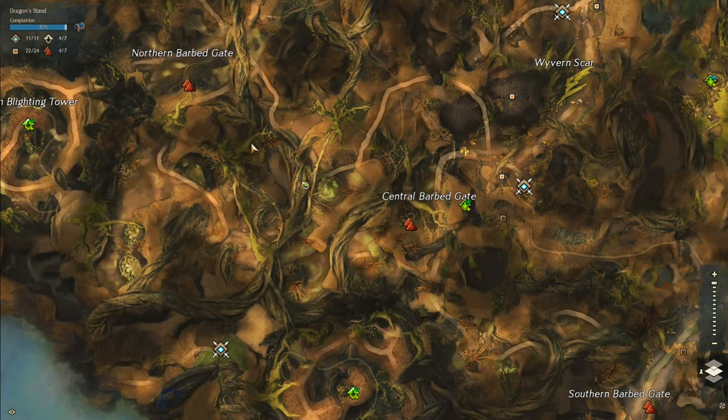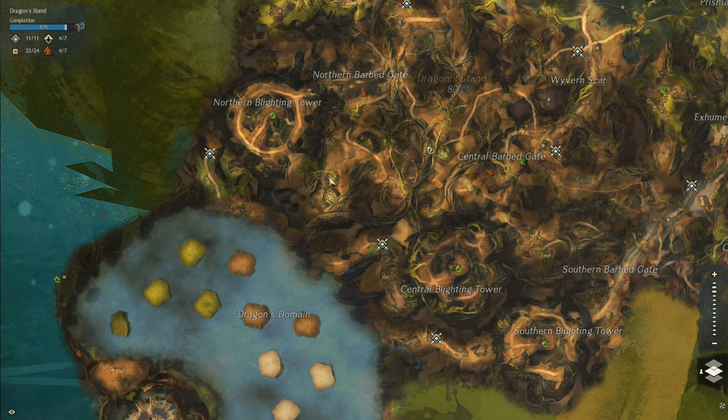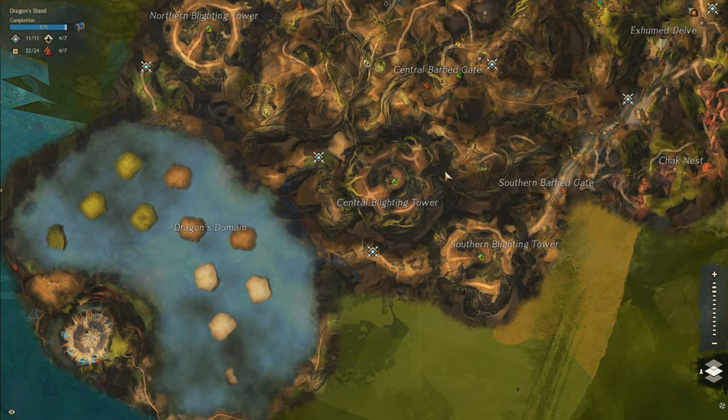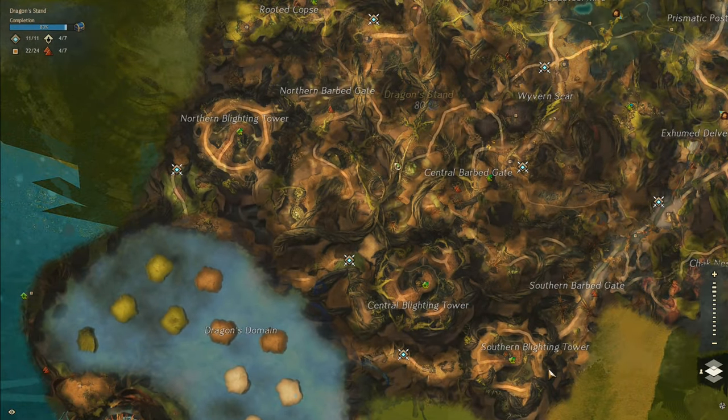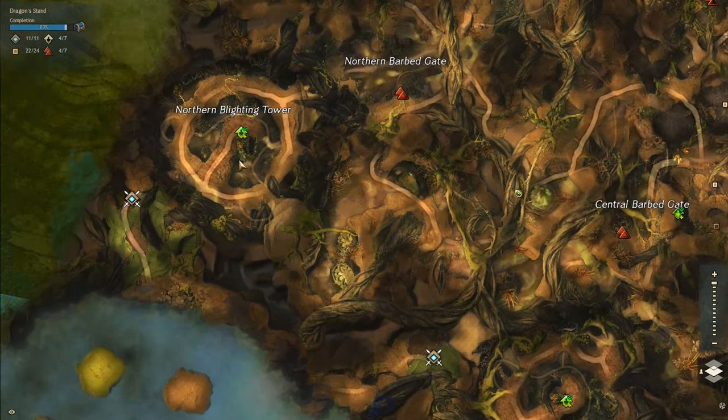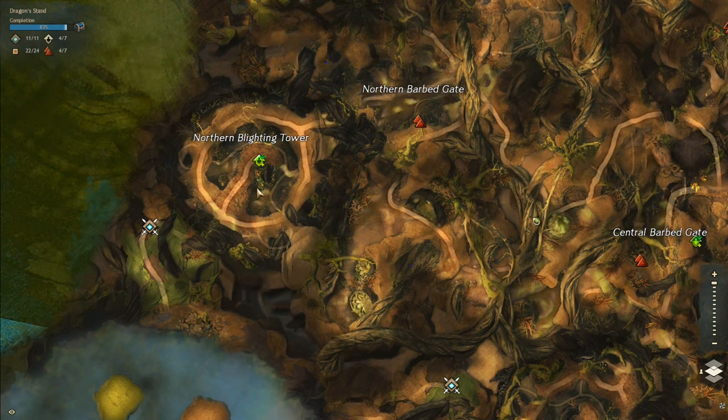I'll focus on two mechanics you need to know for the boss fight — one for the tower and one for the Dragon's Stand final fight. I'll do the tower first, then the dragon stand. For an overview: there are going to be three bosses for the tower that you need to kill. For each boss there will be pots — three pots inside each tower — and those pots will heal the boss, so you need to take them down before you can effectively fight the boss.